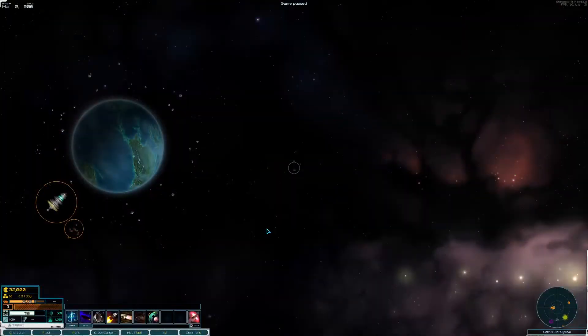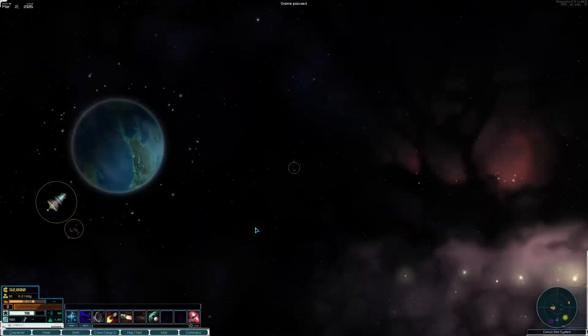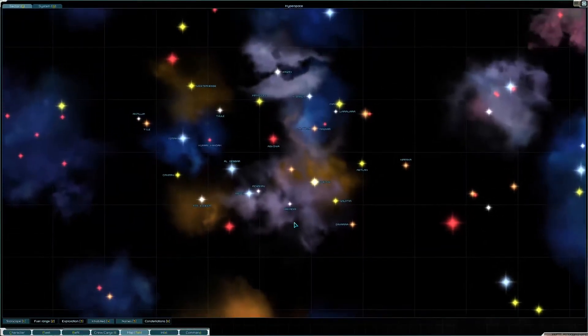Hello everyone, my name is Fenmer and this is Star Sector, Whiskey Tango. Whiskey Tango's primary objective is going to be to colonize as many systems as possible that we do not have commissions with.